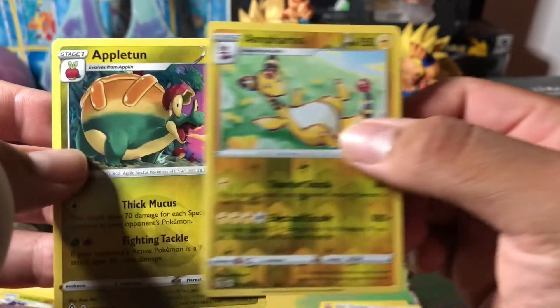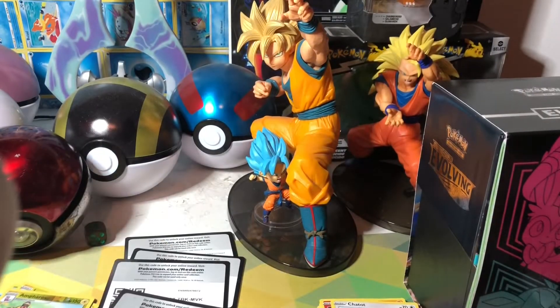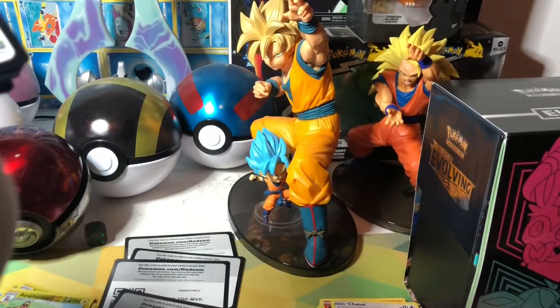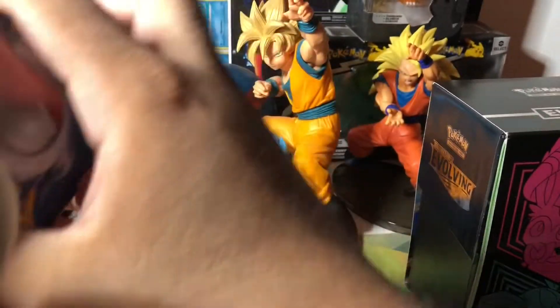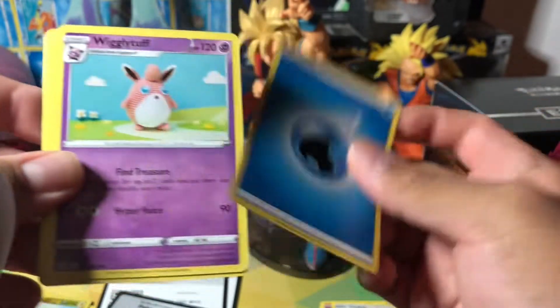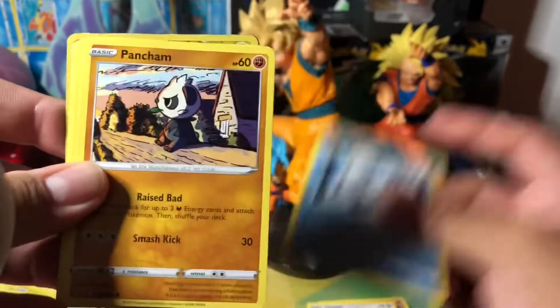Reverse Ampharos and Appleton. Okay, last pack — Fusion Strike. You might get a hit from here, maybe just a holo, we'll see. Don't open that one, Mama — the box — start getting that ready so we can knock it out.